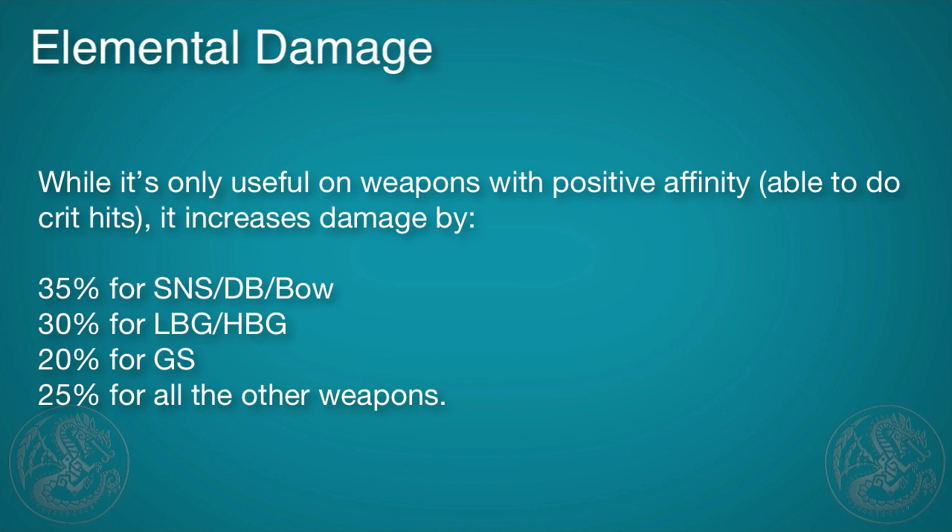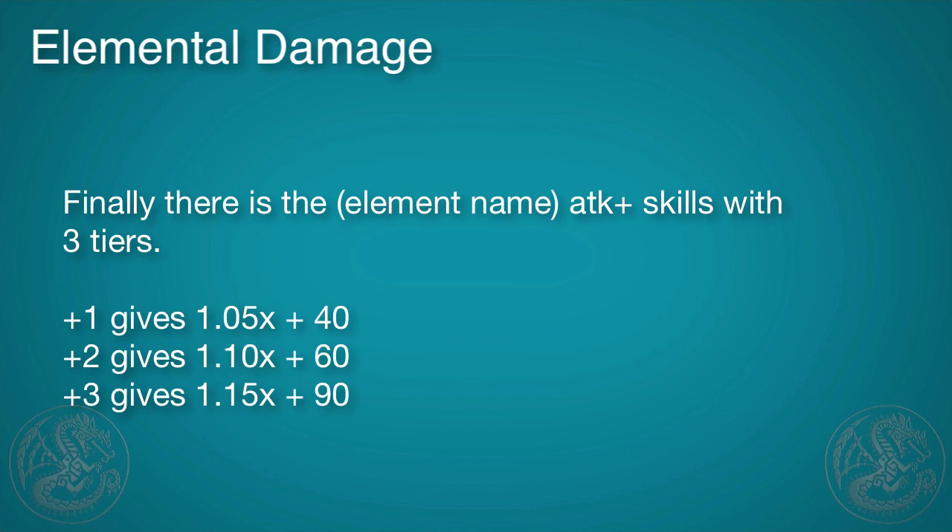These are great with Shagaru weapons, which have very high affinity. There is a skill called Dragon Attack Plus that has three different tiers: Plus 1 gives you 5% plus 40, Plus 2 gives 10% plus 60, and Plus 3 gives you 15% plus 90.